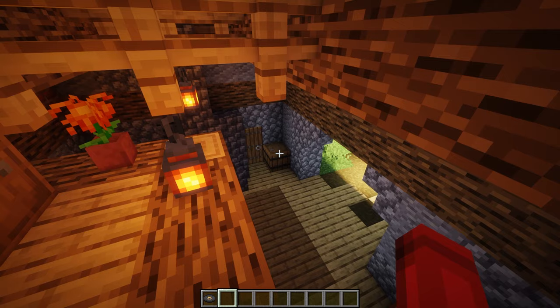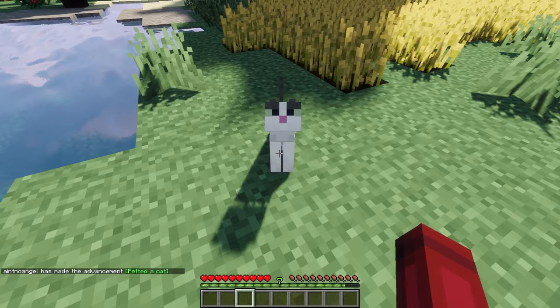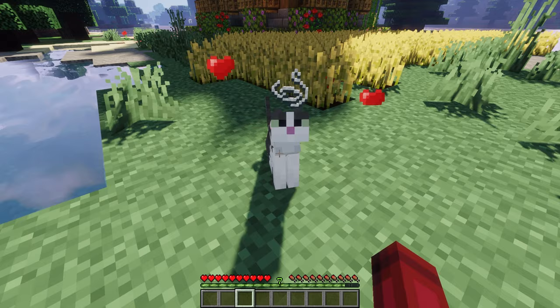This next mod is called Pet Your Cat. This is a simple mod that allows you to pet your cat by shifting and right-clicking it. By petting your cat, there's a 2.5% chance for it to drop string since cats have fur. But also be aware that the cat has a 5% chance to bite you and walk away when you pet it.